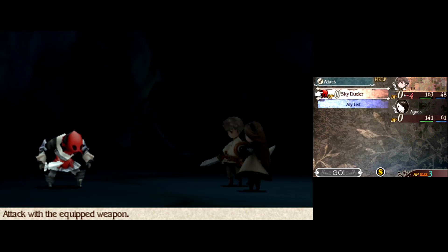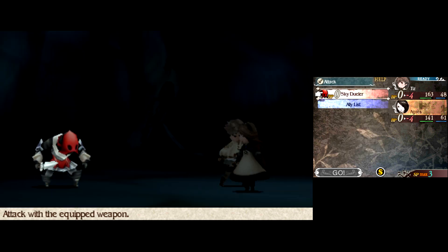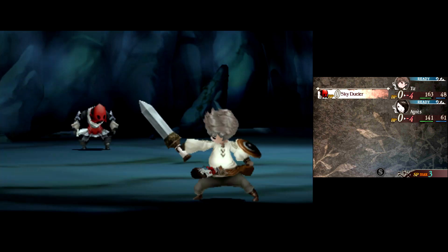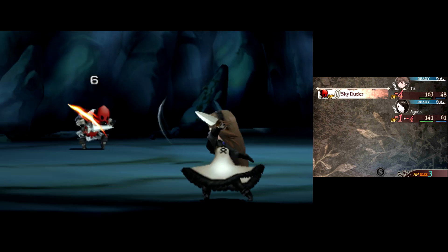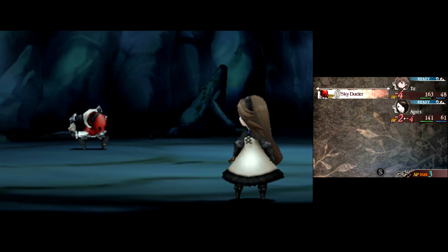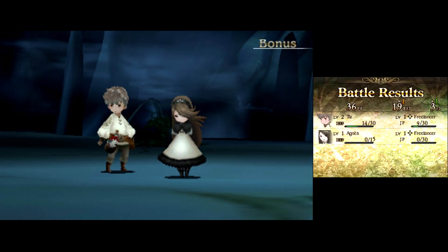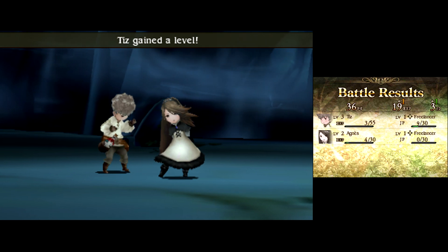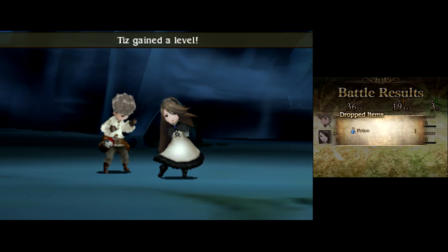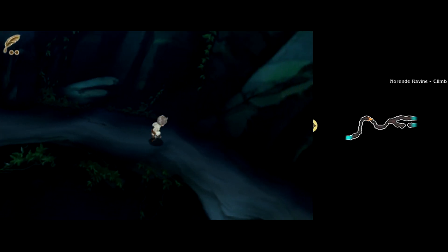We brave, brave, brave and kick the hell out of this Sky Dueler, who are the generic grunts of the Sky Knights. As a Freelancer, you do start with a simple analysis ability — you get to look at the enemy and it'll say things like how much HP they have and what they're probably weak to. It's nothing amazing, but good for when you're battling a boss and want to know their elemental weakness.